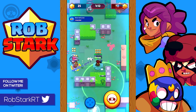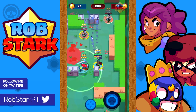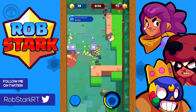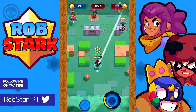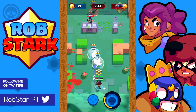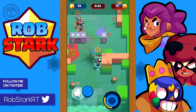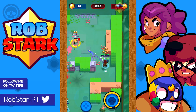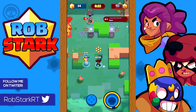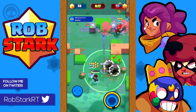Last but not least, Showdown — this is Brock's worst game mode. He's just okay here. He can kill Dynamikes and Barleys well if he can catch them in the open, but struggles when they're behind a wall, and also struggles against Shellys, Bulls, and El Primos lurking in grass. If you do play Brock in Showdown, try to stick to the edges of the map and chip away at people to build up your super for emergencies. Keep in mind it takes him a good amount of shots to kill boxes for elixir, so keep survival as a priority over getting elixir.